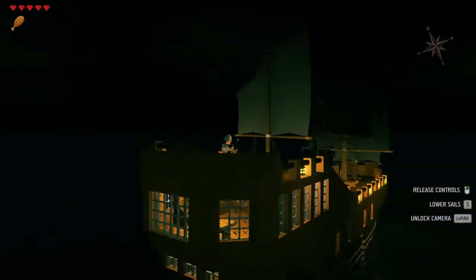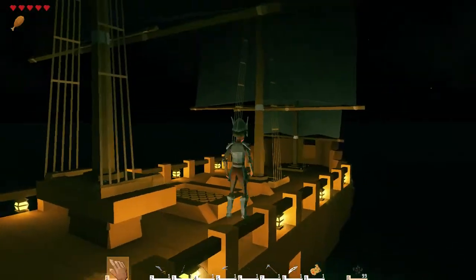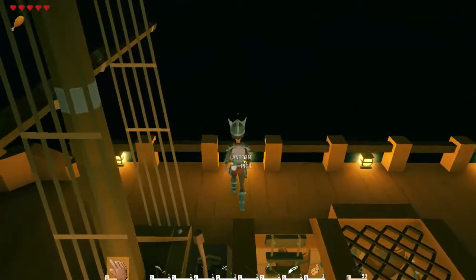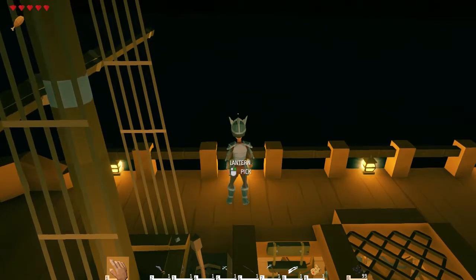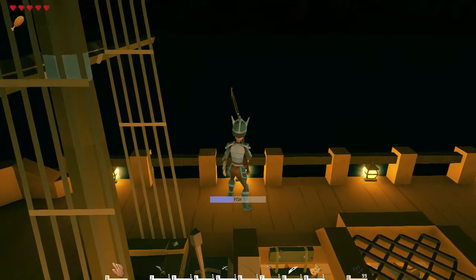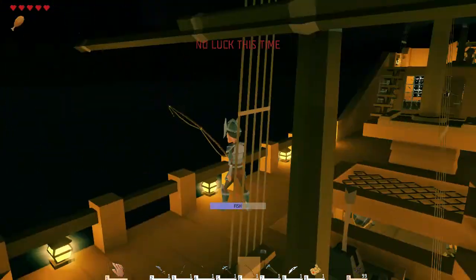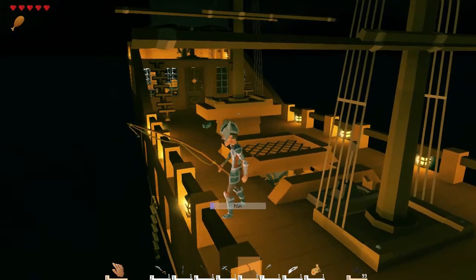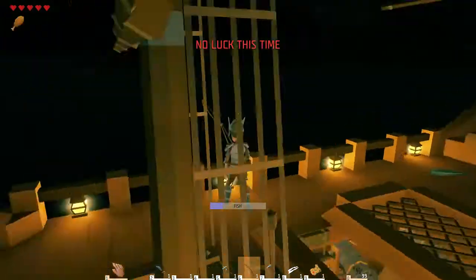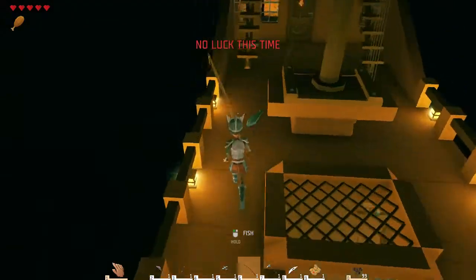The super cool thing about this is once you decide on a direction, you can pop off the helm and the ship just goes on its own. Of course you have to be aware of where you're going — you can run into land and sandbars. But I can come down, get hungry, grab my fishing pole, and fish off the side while I'm out at sea. Never run out of food — it's awesome. I just hold the mouse button and fish keep popping out.